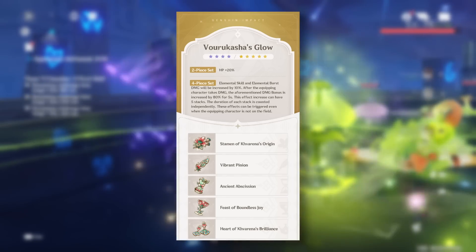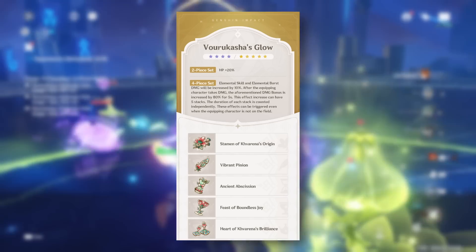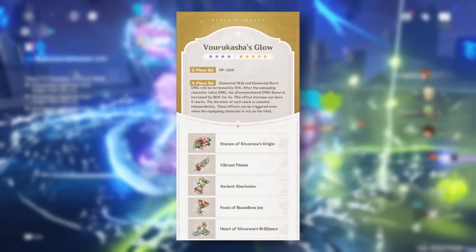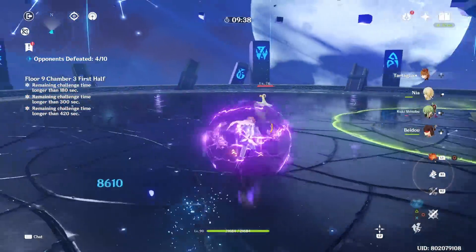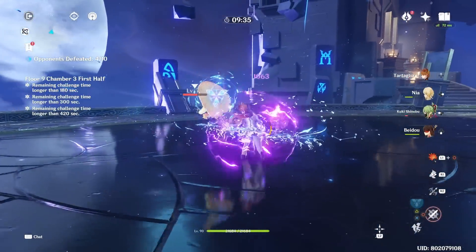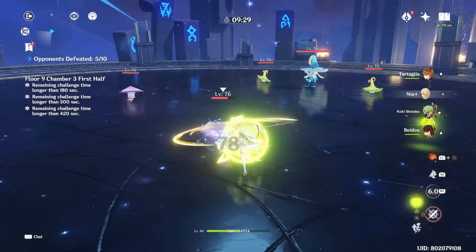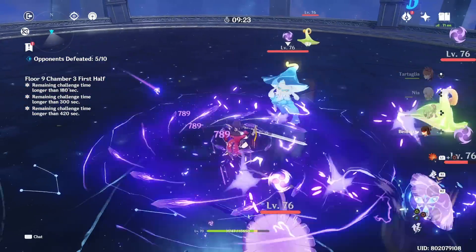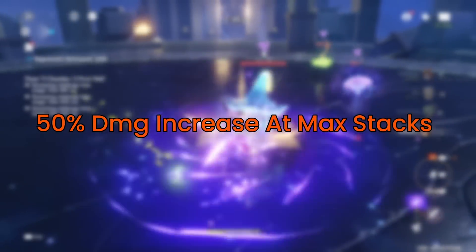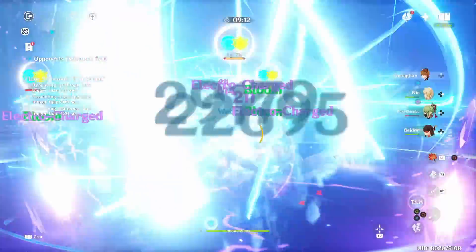It would take a lot of resin investment to get good artifacts from the new domain. Our next set is Verukasha's Glow: at two-piece you get a 20% HP boost, and at four-piece your elemental skill and burst damage are increased by 10% at the start. Whenever the equipped character takes damage, that bonus is increased by 80% of the 10% — in other words, 8% per stack — with a maximum of five stacks, giving you up to 50% elemental skill and burst damage increase.